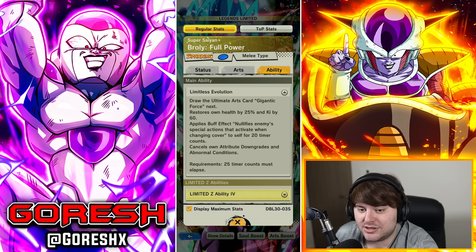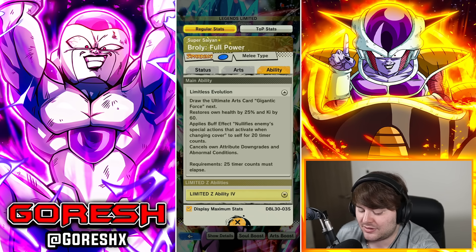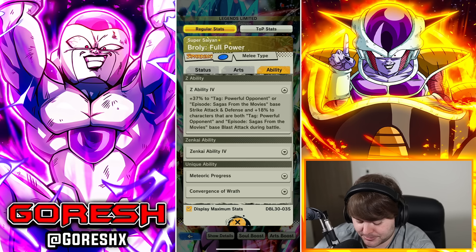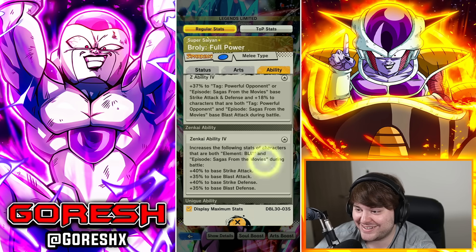The main ability, Limitless Evolution, draws the ultimate arts card Gigantic Force, restores 25% health and 60 ki — up from 50 ki. It nullifies enemy specials and grants cover and all for 20 counts, up from 15 counts, and cancels own attribute downgrades and abnormal conditions. The Zenkai ability is for blue movies, which is really good — imagine Super Janemba getting 77% strike attack from this guy.